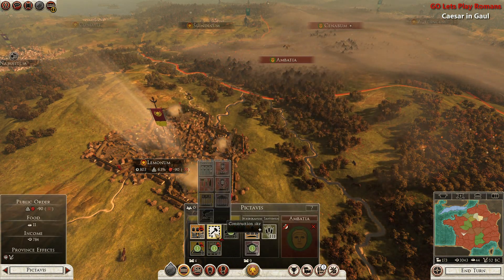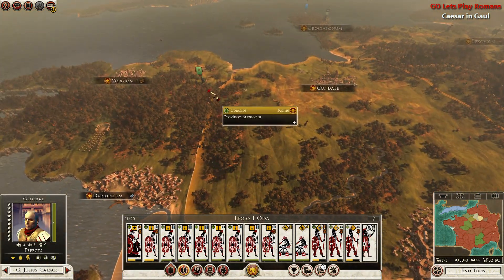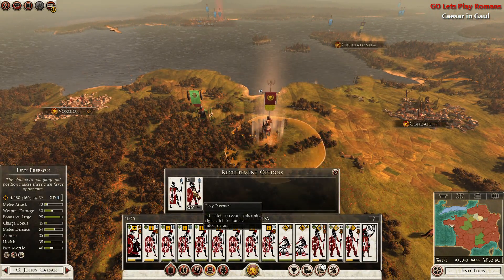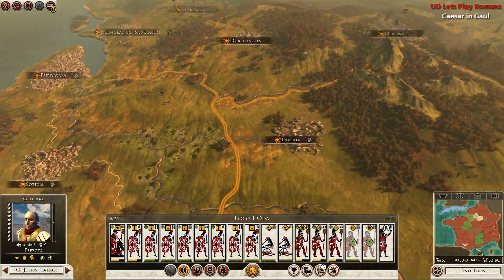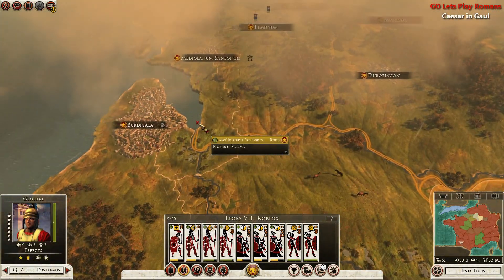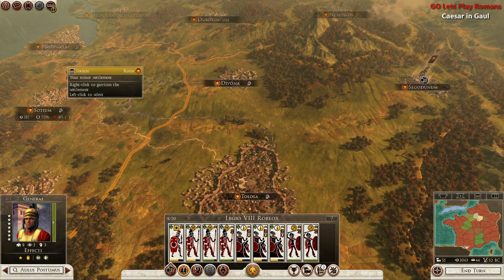Well we are just going to destroy everything here. And since we don't have any money, this man will just stand there. Caesar actually needs some replenishment, and we probably won't reach these guys. With that being said I am actually going to recruit some additional men for Caesar. And I don't think there were any rebels that I can recall.